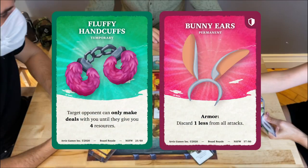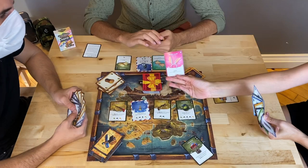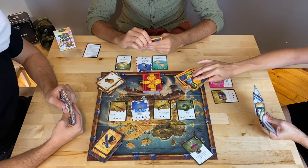In this expansion pack, temporary cards are green and permanent cards are pink. That's how the Not Safe for Work Pack is played.